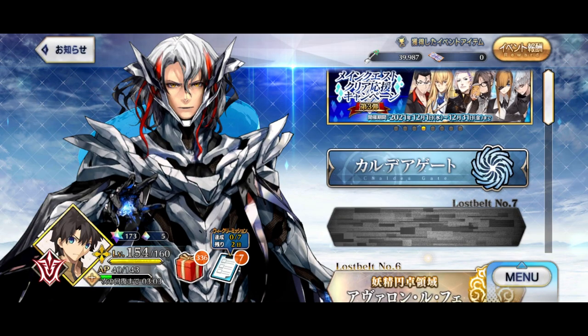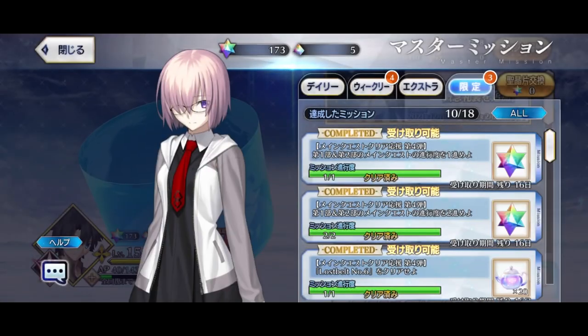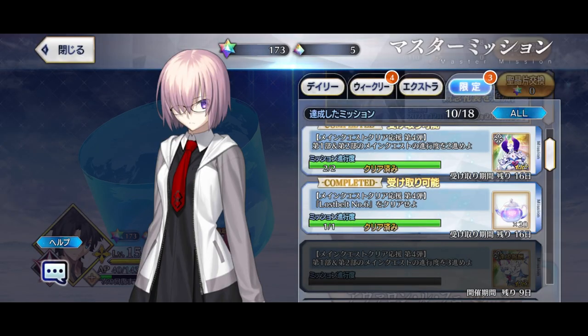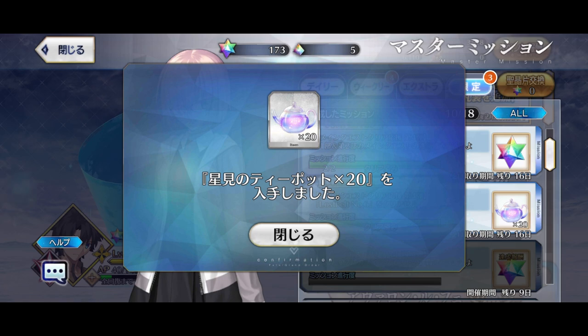Just to show you in-game as well: right after the update, you hit the missions tab, then go into the last one which is the limited time missions. We got some bonus quartz and foes as well, but here are the actual teapots. The way to get them is by beating Lost Belt 6 during the mission period — which shows 16 days remaining — and you get yourself 20 teapots.